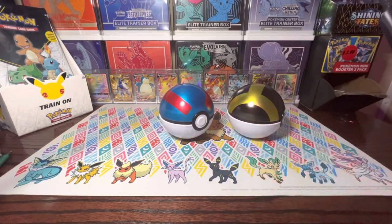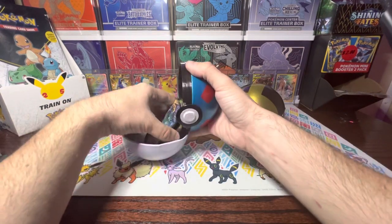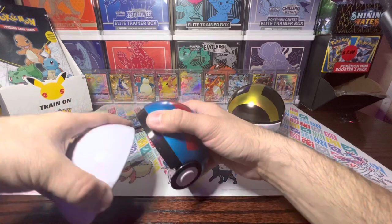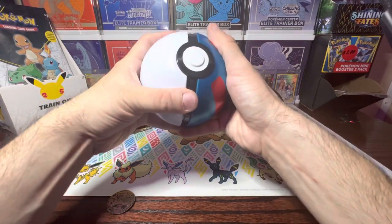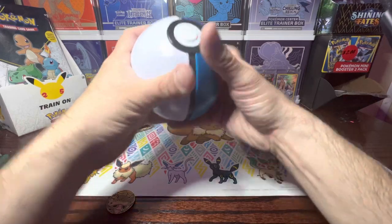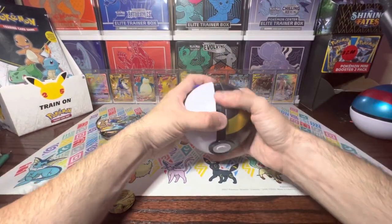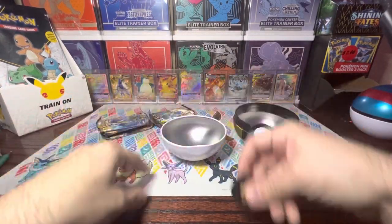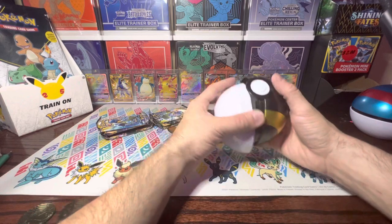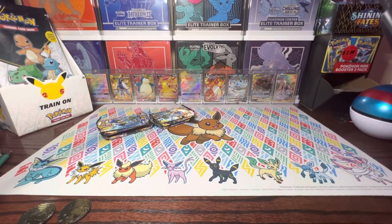Here we go. All right, there's our cards. Get rid of that coin so I don't have to hear that banging around in there. That tin is going to be a nice decoration for my shelving. Hopefully we can have some more luck from Cosmic Eclipse — that would be really nice. Pokéballs.